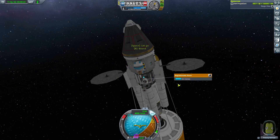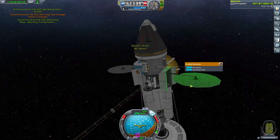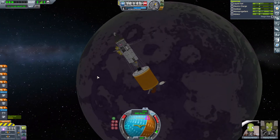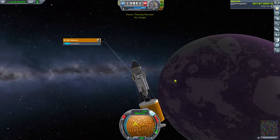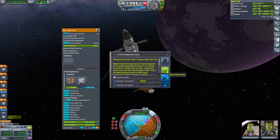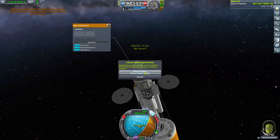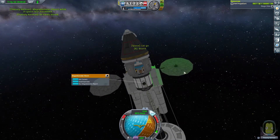We go around in orbit a few times gathering and transmitting science. I don't want to science-spam it or spend too long — I'm sure you could put it in a polar orbit, get science from all biomes at all altitudes, but I don't need to. I'm pretty sure I'll have enough science to complete the tech tree, and after that it's just a bonus. We do have limited battery power, which is a problem.